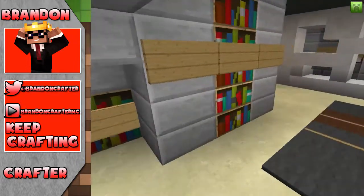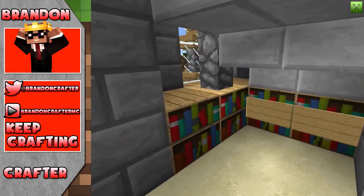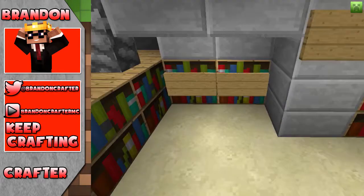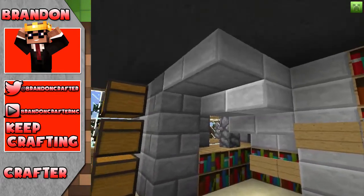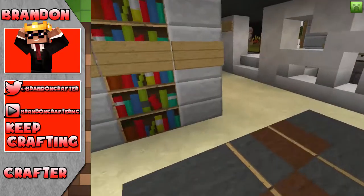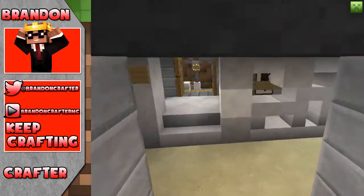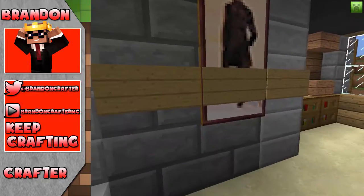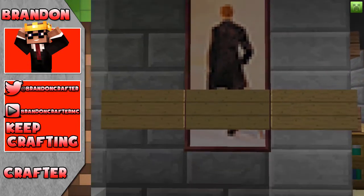Right over here I guess this is another sort of library. That is something you guys can always do — it's a very notable design, a lot of people do it — but placing books under a staircase. It sort of disguises it: you guys wouldn't guess this is a staircase because there's books underneath it, but — whoa — it's a staircase. Over here we have a painting of a guy who sort of reminds me of Morpheus.